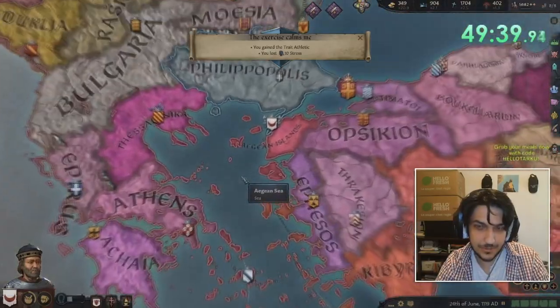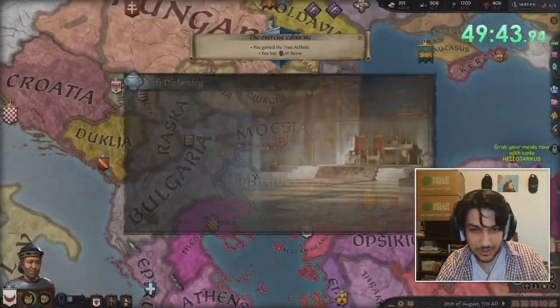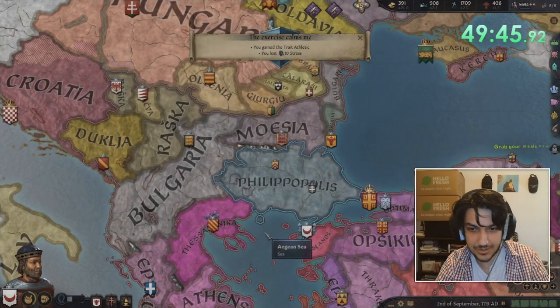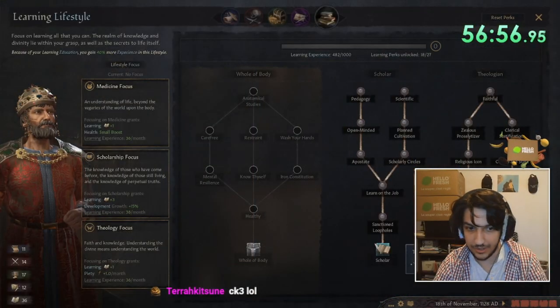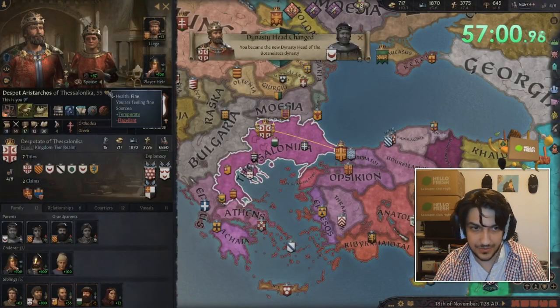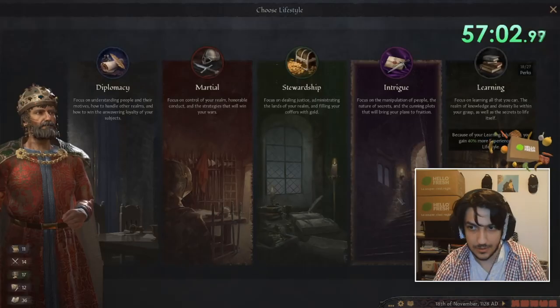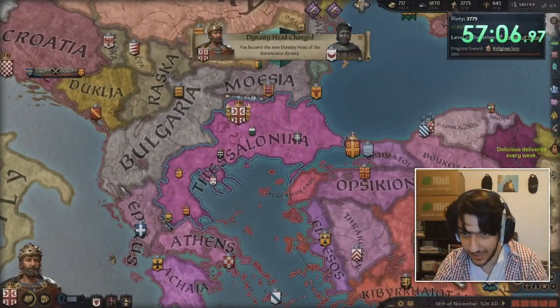The life of our first character has been spent on building up our power, since he's got the skills to do it. Our son, however, does not have those capabilities. What he has instead is sanctioned loopholes. I chose to have my son get a learning education simply for sanctioned loopholes, so that we can buy claims to every piece of land that we need, just using piety. Getting piety is pretty easy when you can pilgrimage or just build temples with the immense cash that the domain from our father generated.